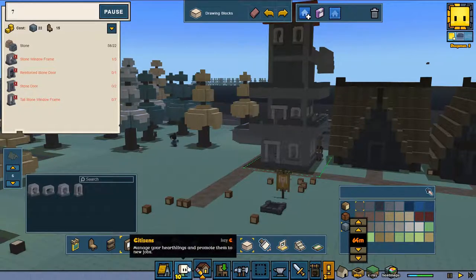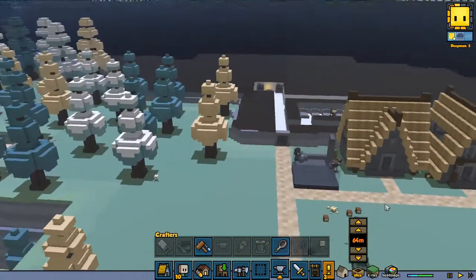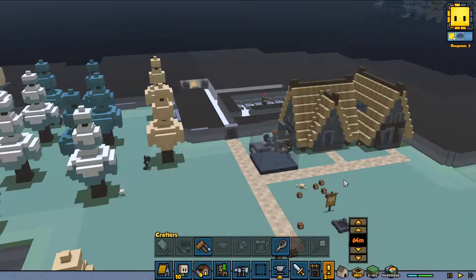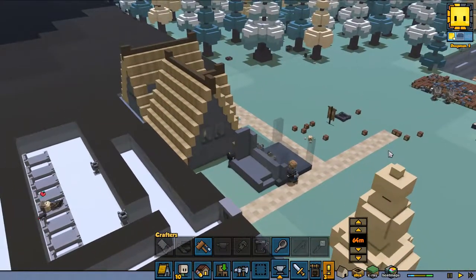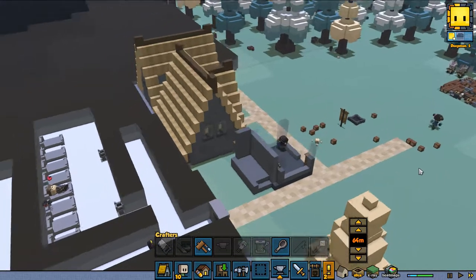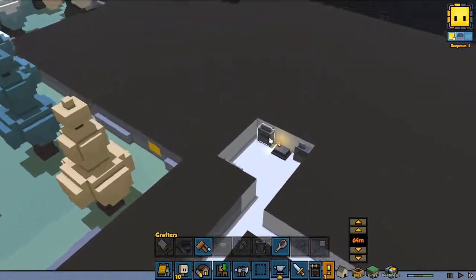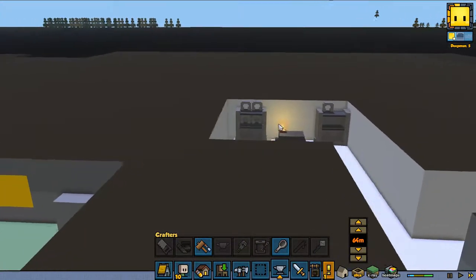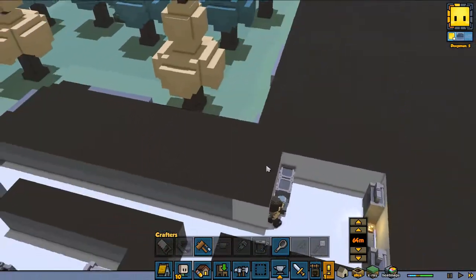Let's go out of building mode so you can see them build it. They don't have any problem constructing it. I'm going to speed it up a little bit. I guess the mason should get back to work because he needs to finish — oh, he already finished some stuff. He already got some spare windows but he needs to get back to work — he should have enough stone in there.